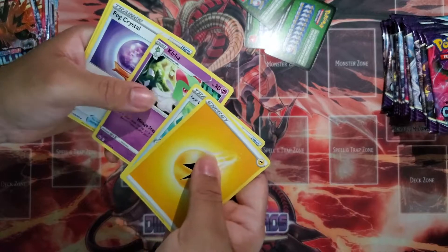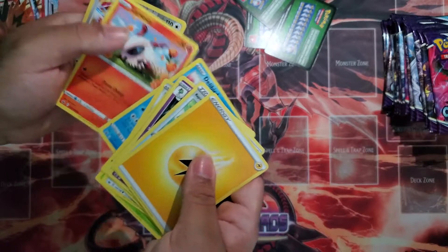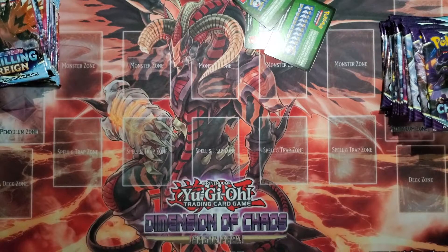This one: Crabrawler, Bar Crystal, Blitzle, Archen, Deerling, Delibird, Garbodor, Reverse Holo Zangoose, and Malamar. Oh, sweet! Nice. Did you get any Malamars last time?